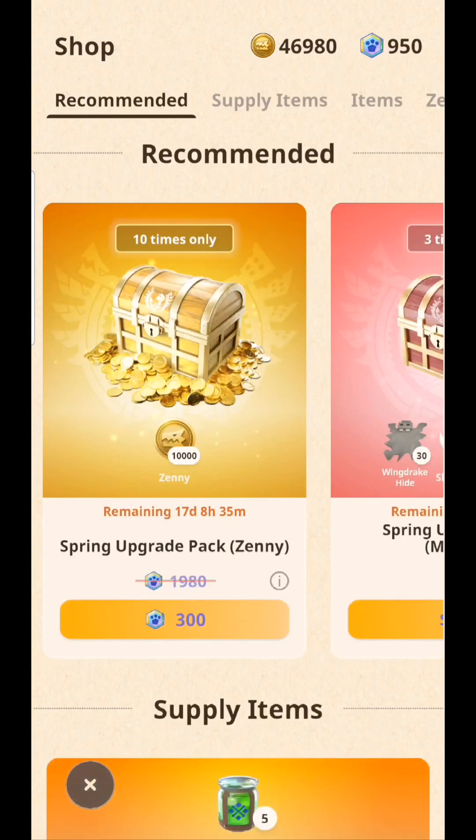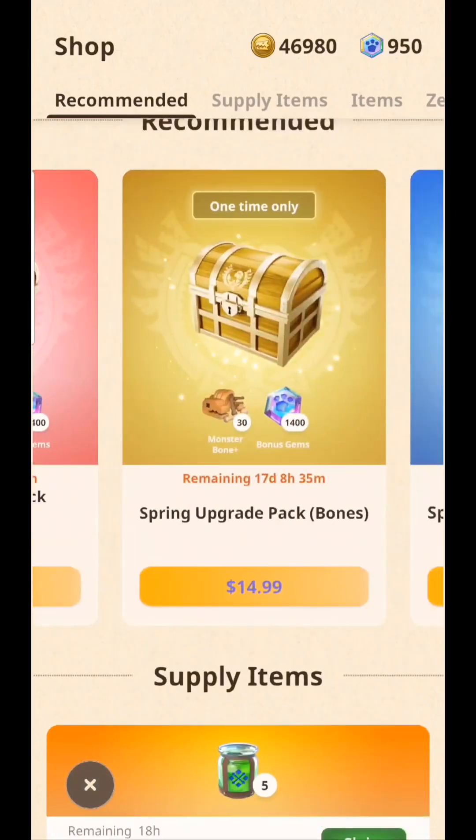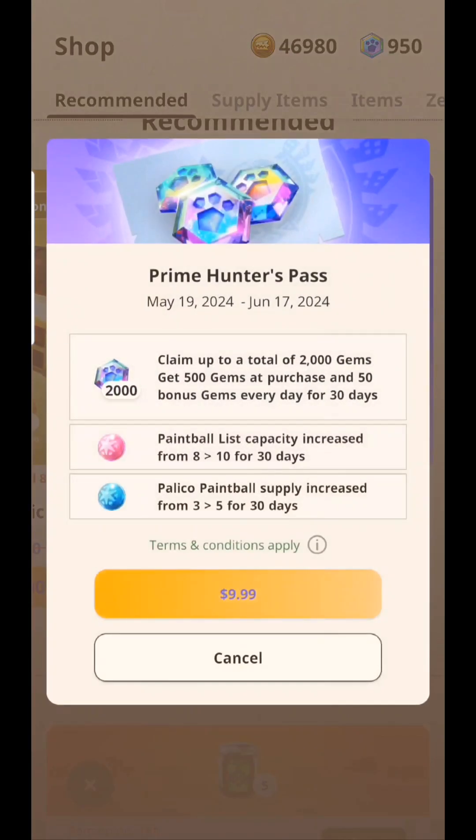Now, once you already got your cat to use its free paintballs, this is where you actually have to go in and buy the membership. Just scroll down and buy the membership. I'm going to fast forward this so I don't give out my personal information.